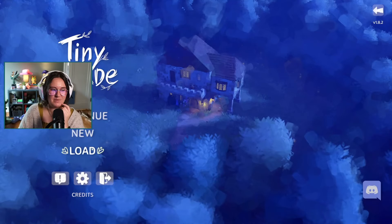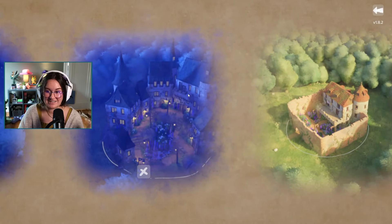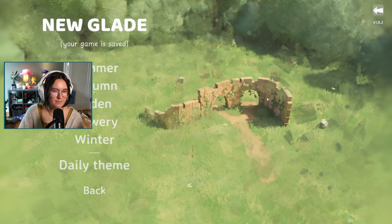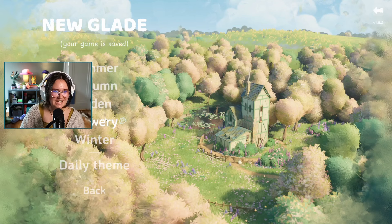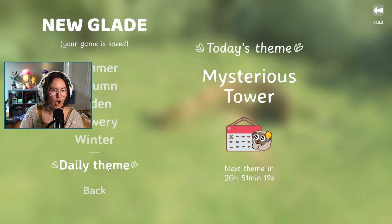If you played the demo, your builds from the demo are still there, which is really cool. Now when you go to make a new build, instead of only summer there are different seasons — summer, autumn, olden, flowery, and winter — and then also a daily theme.